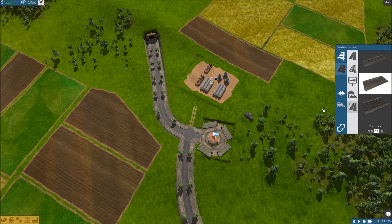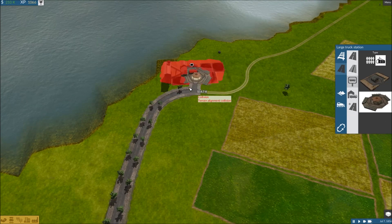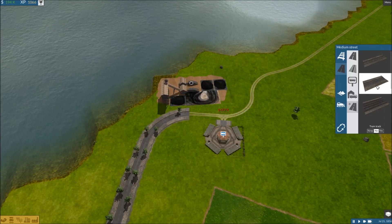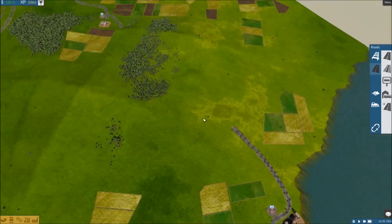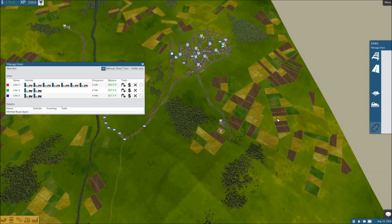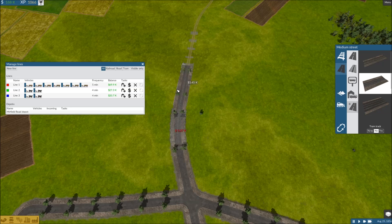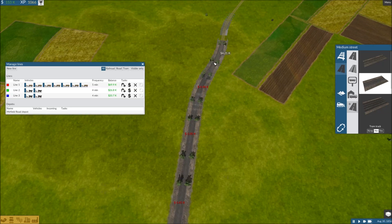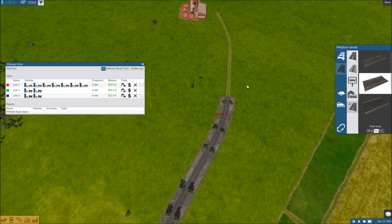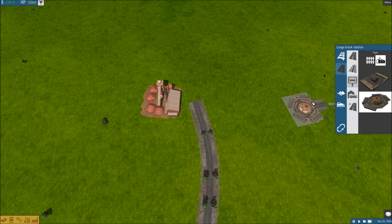We'll put in that depot right there, use the other one that's already in town — that's convenient. We also need this side. This will be a little bit of a longer line, which is slightly more complicated than the last. But now if you look at our lines, they're all profitable, and the profit will continue to grow. So we're already doing something right, which is fantastic.